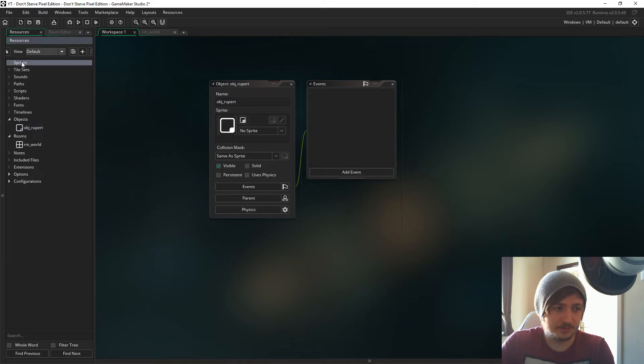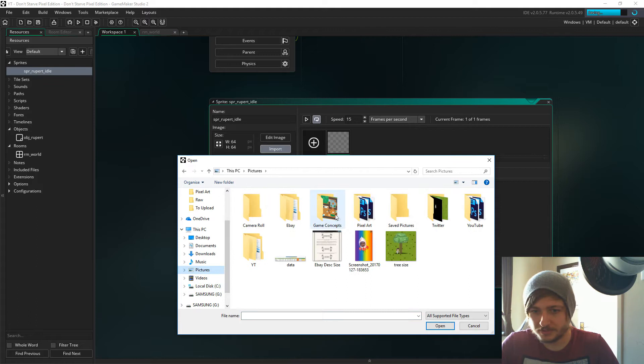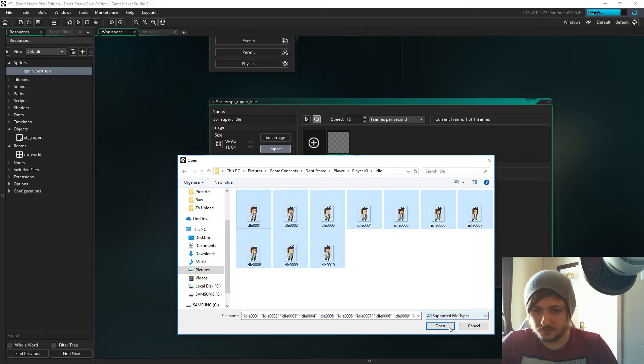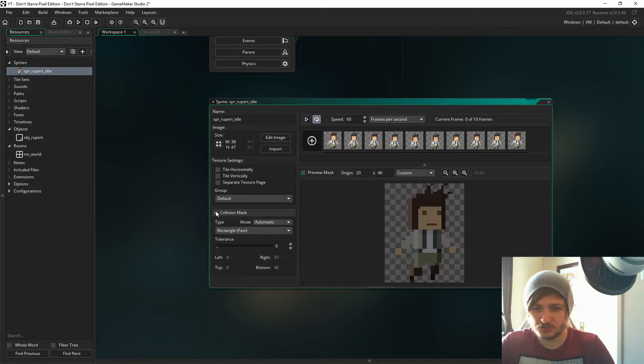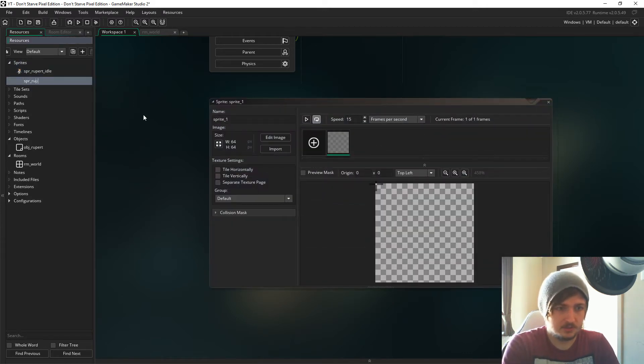Now we're going to add some sprites for Rupert and the grass tiles. You'll find these in the link below — I will link to them. We're going to go with 'sprite_Rupert_idle'. First we want the idle animation, centralized — I like 20 by 46. Game speed is going to be 60. Let's not worry about collision masks just yet. Then let's go for 'sprite_Rupert_run'.